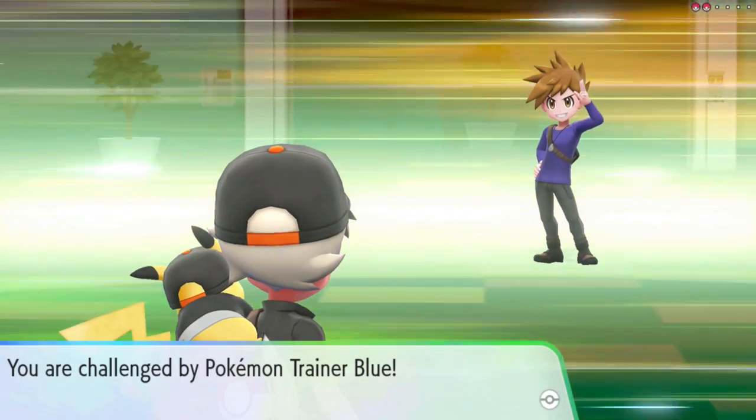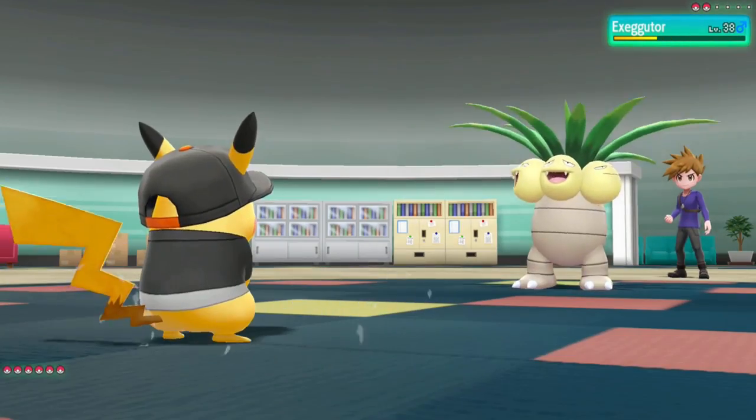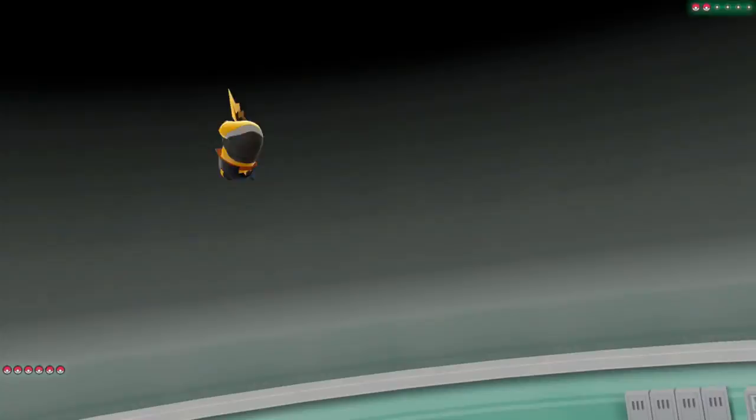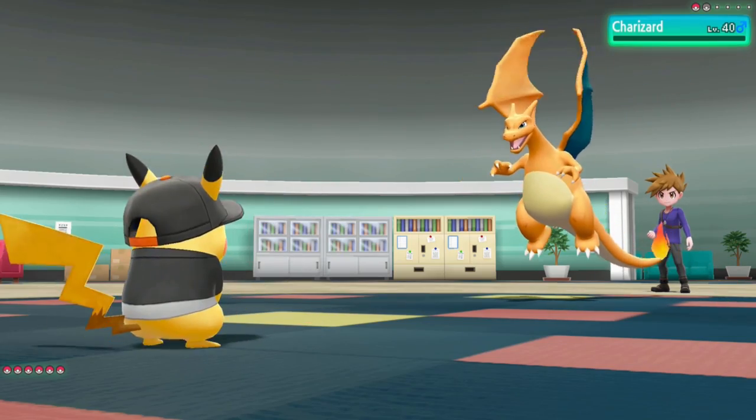From here we fight Blue in Silph Co. I go for a Floaty Fall on his Exeggutor, get a flinch, and take it down on the next turn with another Floaty Fall. Charizard comes out next — one Zippy Zap is enough to one shot it and we take it down.